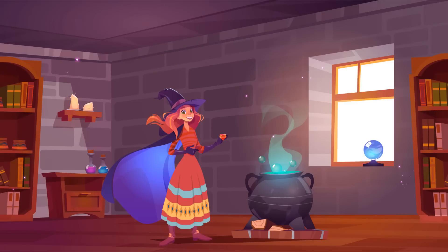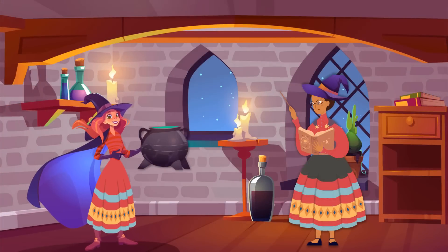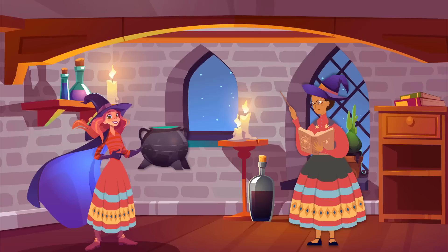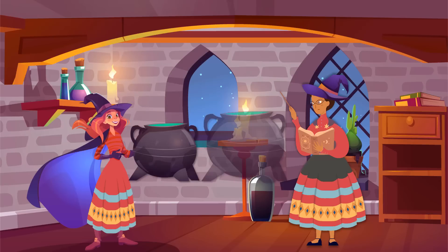Ursula felt very confident about her Crystallarium and decided to introduce it to her peers and mentor. The mentor was amazed and managed to help her convert this wonderful machine from a pilot to a larger size. They redesigned the internal arrangement of the machine and made two bigger sizes: one medium size and one large size. Their capability of replication was also upgraded.